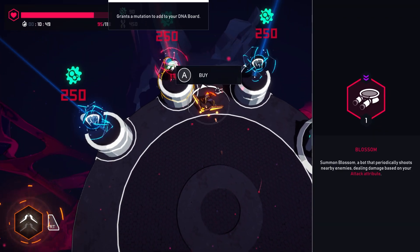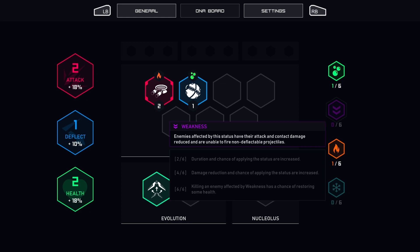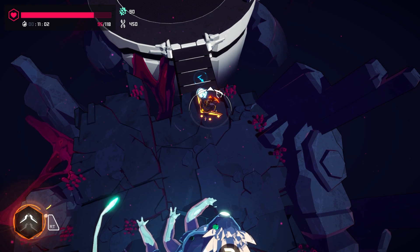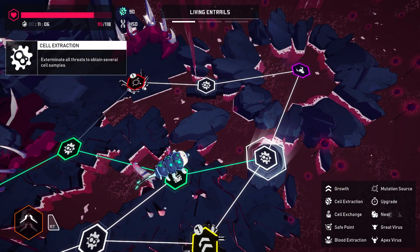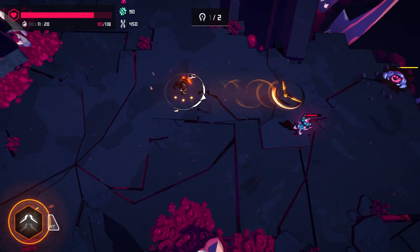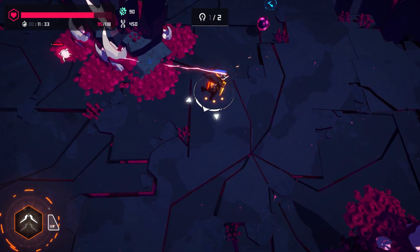Let's go to the cell exchange. I only have 90 cells — this was pointless. It looks like there's different status effects: weakness, volatile effects where enemies explode, poison, and frozen. So the perks I can pick up can apply different effects, which creates some build diversity. Bigger boomerang doesn't seem to do more damage — it just gets bigger. But bigger means easier to hit.